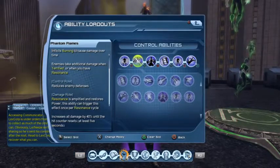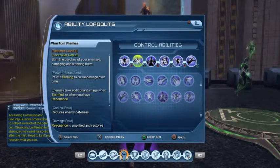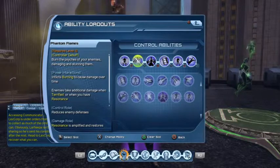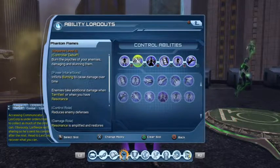The debuff I use is called Phantom Flames. It does the same thing as what Wolverine uses — it reduces enemy defenses when you're a controller. When I use it, you'll see the little red shield under my opponent's name, but it looks a bit different than the one Wolverine uses.